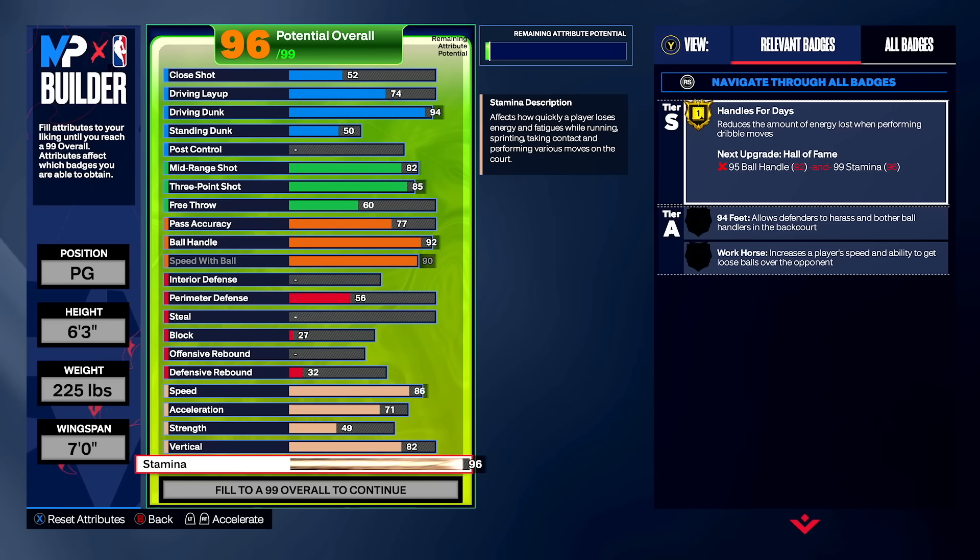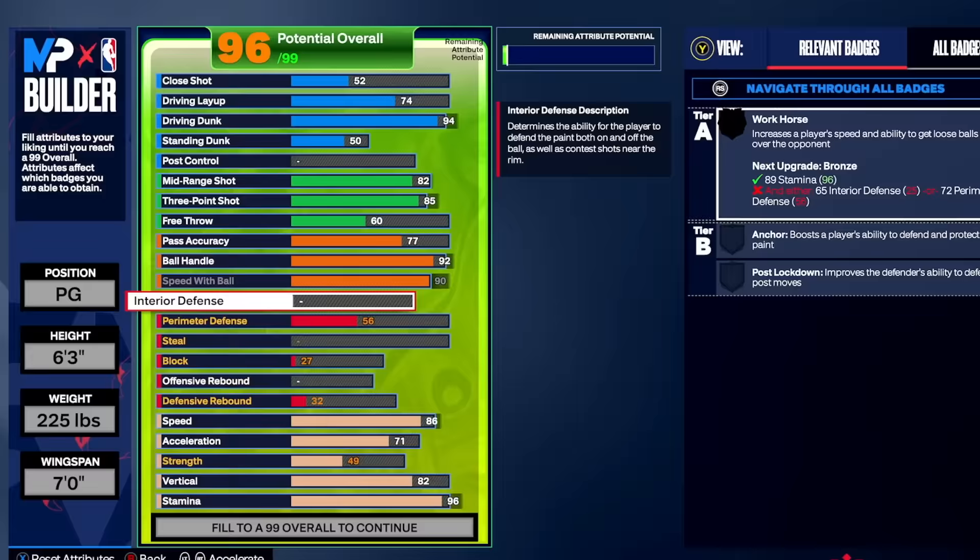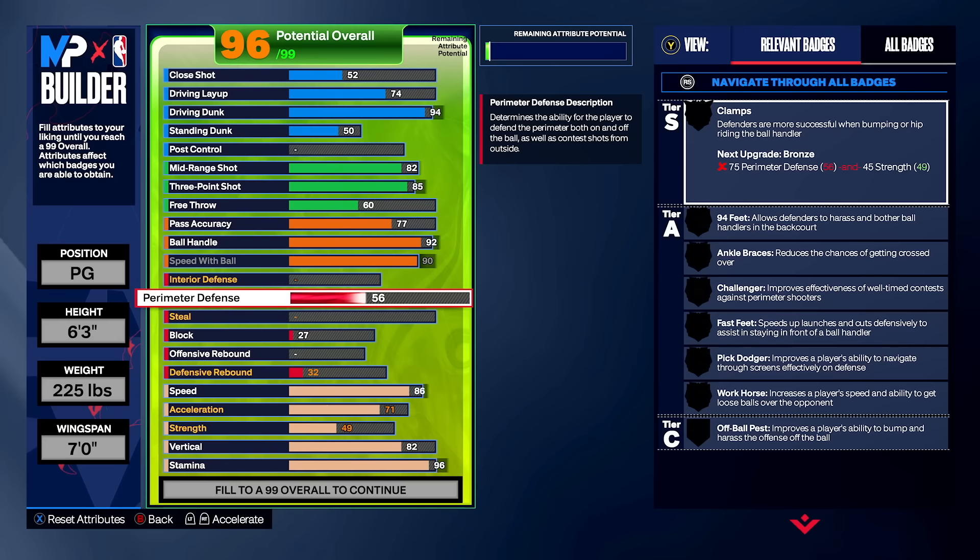96 stamina gives you gold Handles for Days. Looking up top, we're at 96 overall. I know people are thinking there's no defense — no clamps — but don't worry, we finessed this to the absolute T. 75 perimeter defense gives you bronze Clamps, bronze Challenger, bronze Pick Dodger, and a bunch of decent bronze badges. Combined with 86 speed, you can cut people off just by chasing and beating them to the spot.